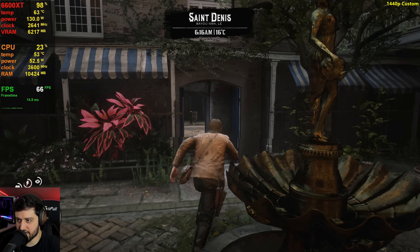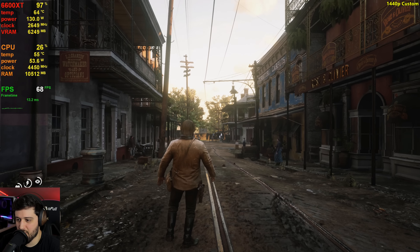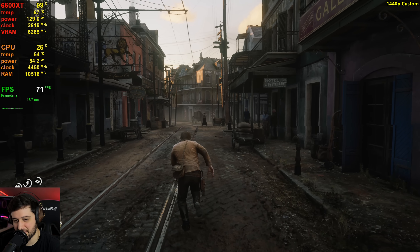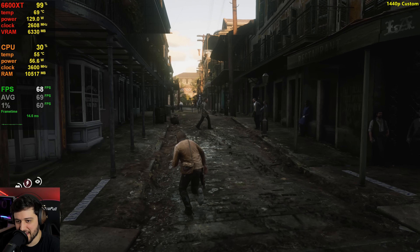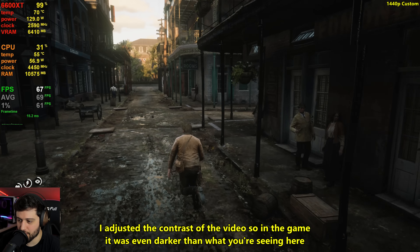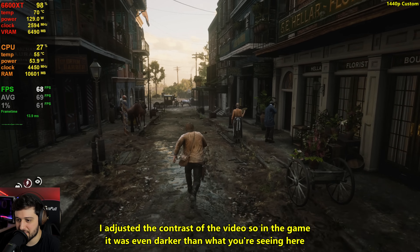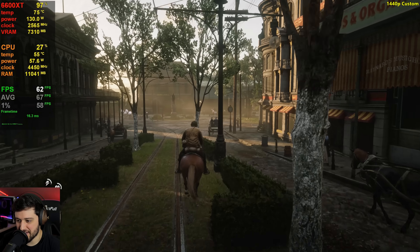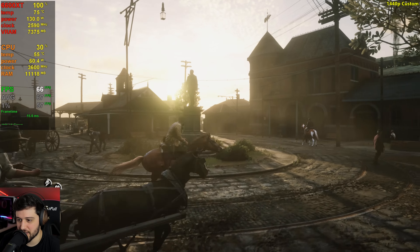Here we are — 6:16 a.m. in Saint Denis. Just look at the lighting in the sky, it's so beautiful. It's around 69 FPS here as well, which is amazing. Also, it's really dark at 1440p for some reason. Whenever I'm using the capture card and AMD GPUs, 1440p looks super dark. You can see that over here — it's definitely less intensive than what we saw in the jungle area.